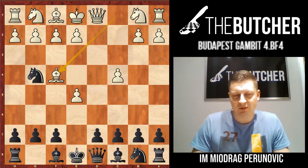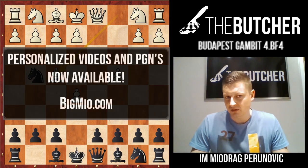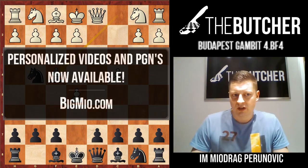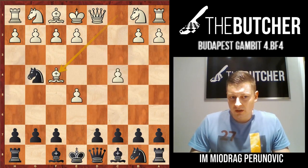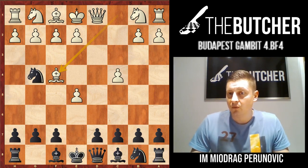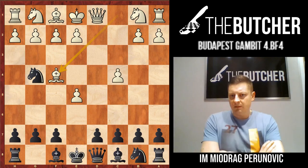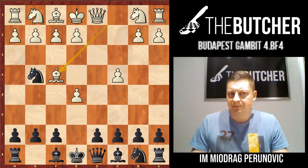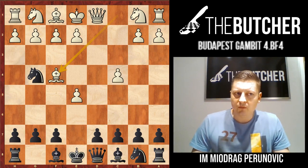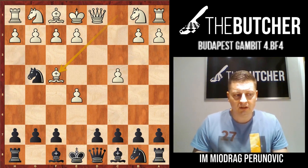Hello guys! I guess most of you have been waiting for this moment for so long. I have to apologize because I couldn't complete the Budapest file because of some special requests. As you know, on the channel you get a possibility to order the videos you want. So right now we're just about to conclude the Budapest Gambit against the fourth most common and probably most successful move for white, Bishop f4. In this lecture I'm going to give you three interesting possibilities for black: one for blitz and bullet games, one for rapid games, and one for tournament options.